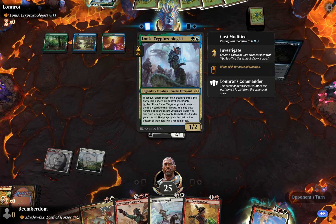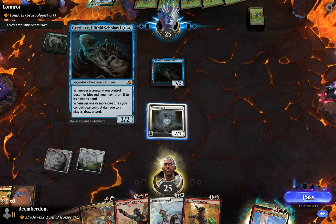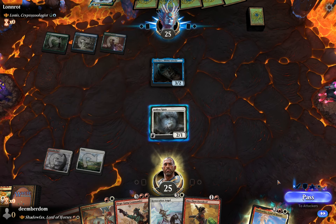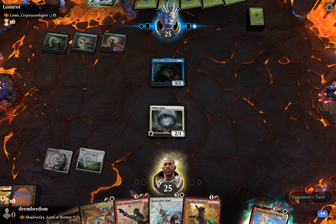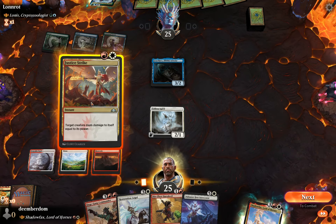Their commander wants them to get a lot of clue tokens out, and they can sacrifice a bunch of clues to get some value. This card from Adventures in the Forgotten Realms lets them draw cards when they hit players, so it seems like a pretty good candidate for Justice Strike.